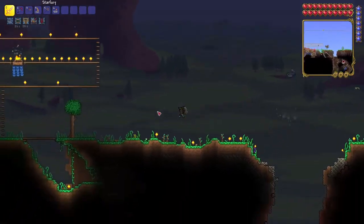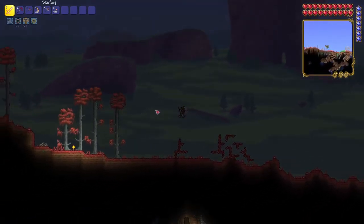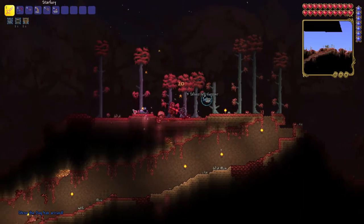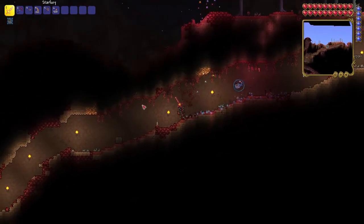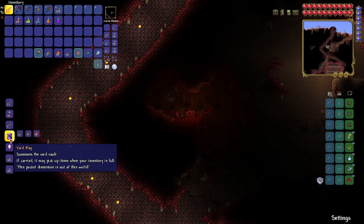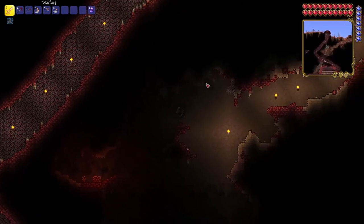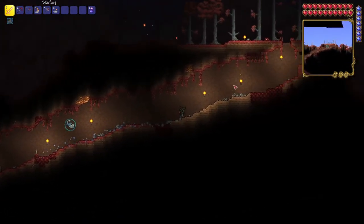We're also going to think about where we want our tunnel system to start and end — we want to protect our base as a focal point, probably from where our elevator is. Shino the dog has arrived, which happened pretty quickly. We're coming down to the crimson altar right over here to create the void bag, which summons a void vault that carries items for us. It may pick up items when your inventory is full, which is absolutely amazing — we essentially double our inventory.